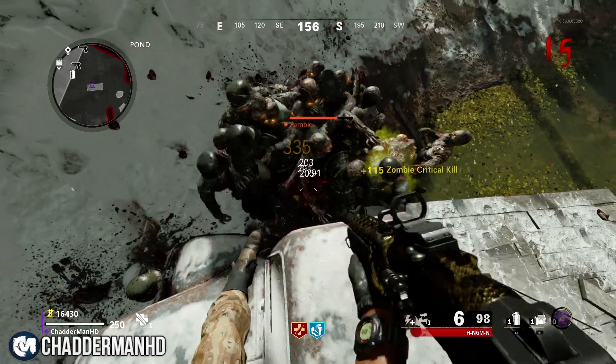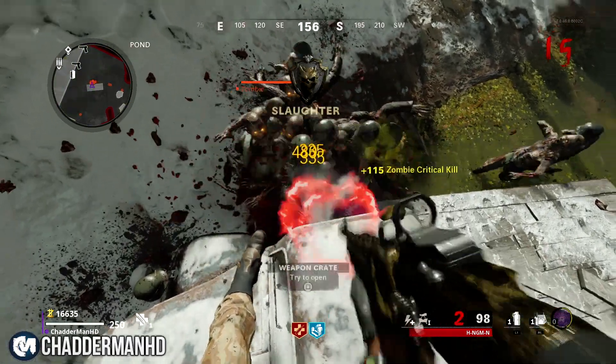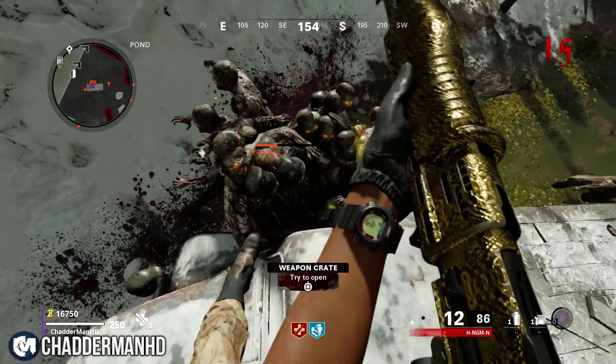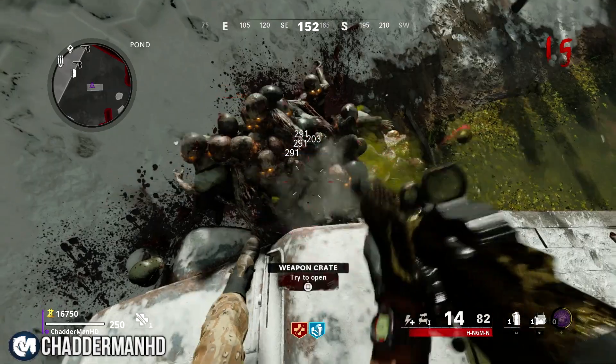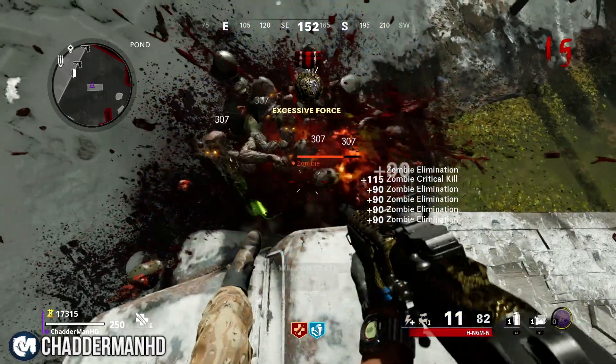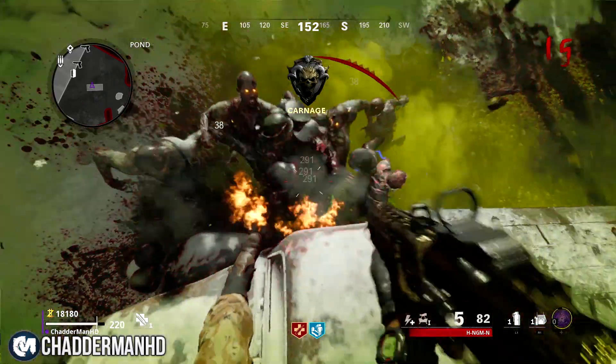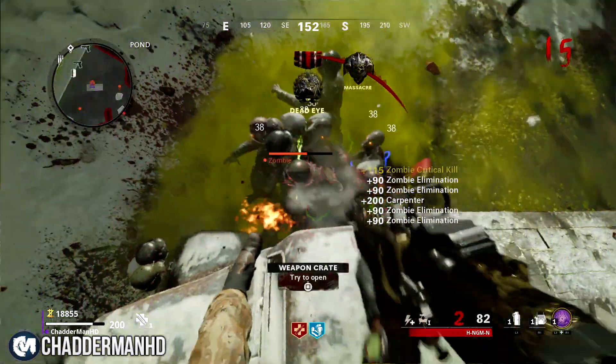What I recommend you guys doing is killing the few other zombies in the front first, so the ones in the back then move forward, and that way you do not miss out on any of the drops. Another good thing about this glitch is you can actually have the wonder weapon in this spot, and the wonder weapon will help you if you guys are running out of ammo in your standard gun.